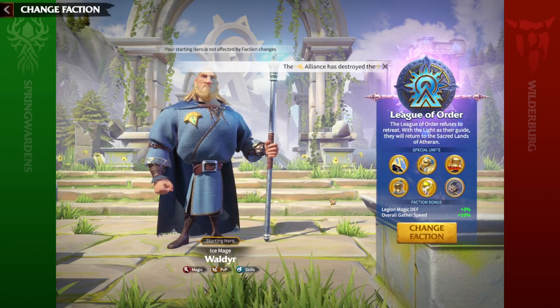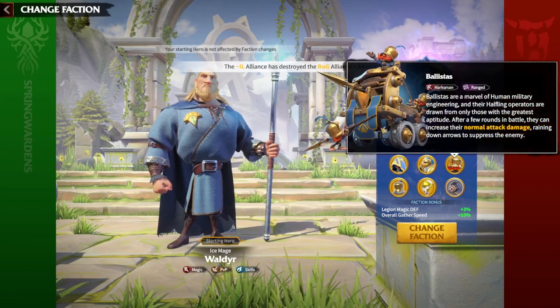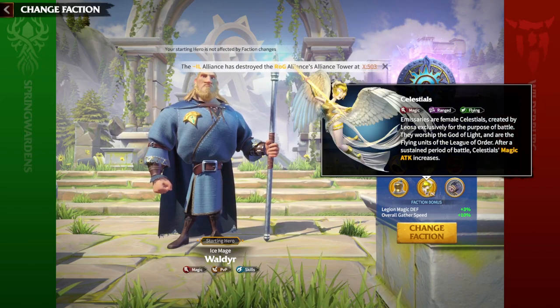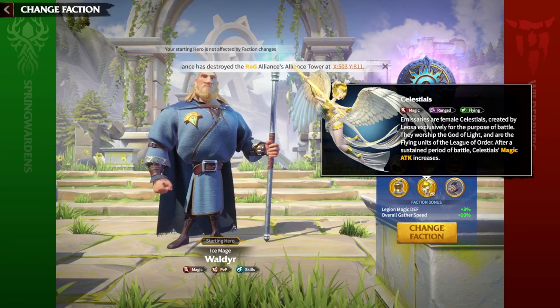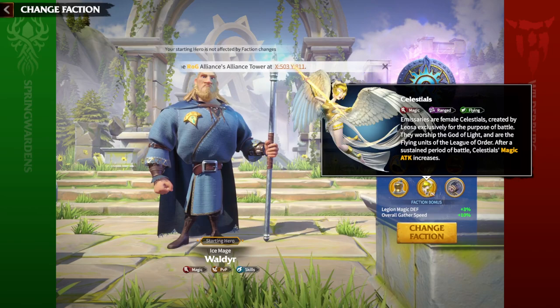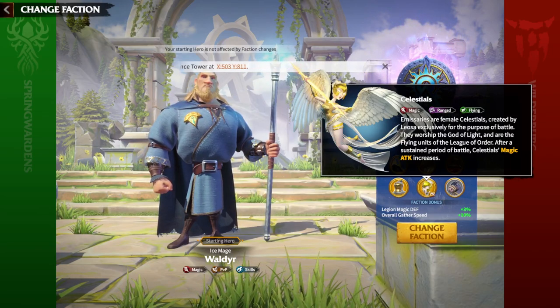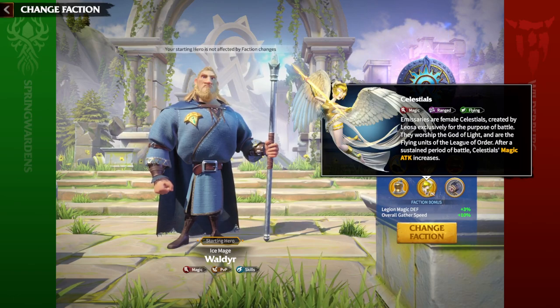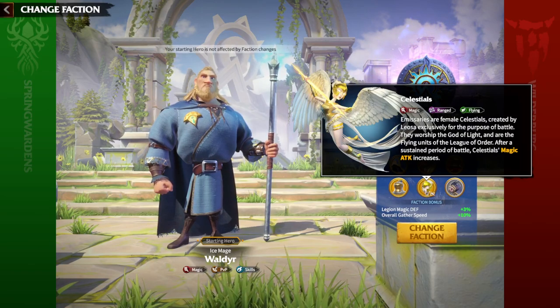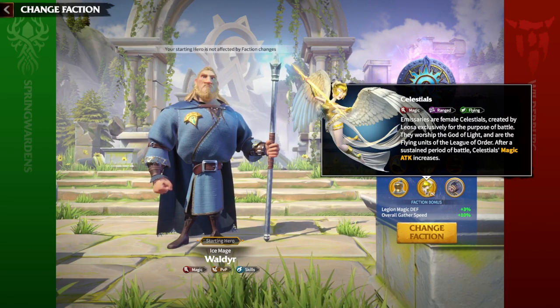The special unit which makes League of Orders one of the best factions, if not the best in the game, are the Celestials — magic units that are ranged and flying. Whenever they are fighting, they get a magic attack increase. That's the special ability of the Celestials.